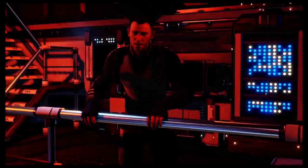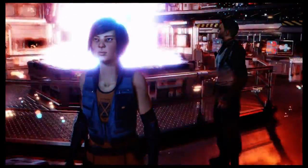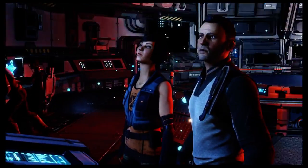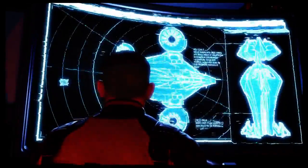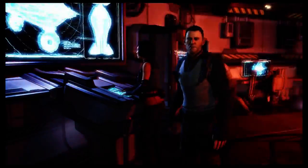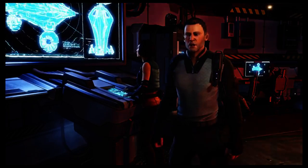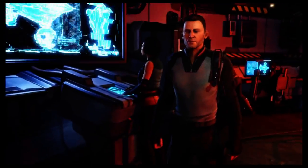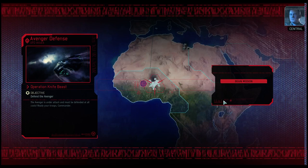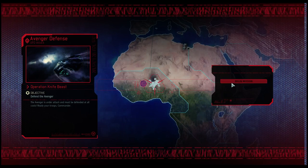Someone get me a damage report! We've got a problem. They've just dropped some sort of spike outside. It's generating the same type of pulse that knocked us out of the sky. They don't want us — they want the ship. Isn't there some way you can override it? Not from here. Commander, we're gonna have to do this the old fashioned way. Destroying that spike is our only chance of getting out of here. We can't let the aliens take this ship. The old fashioned percussive override. UFO contact has disabled our systems. Brace yourselves! Operation Knife Beast.